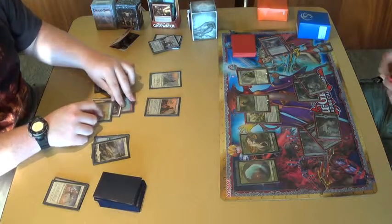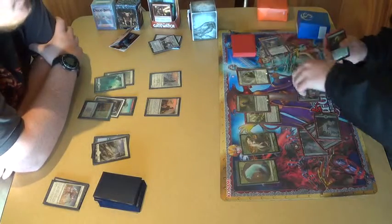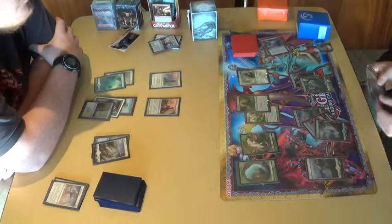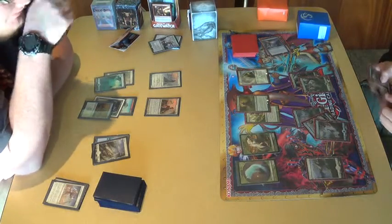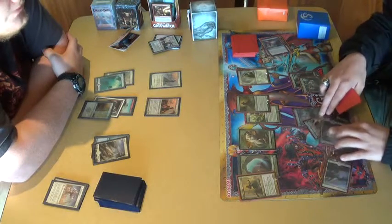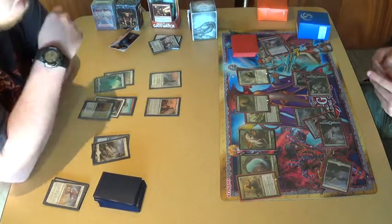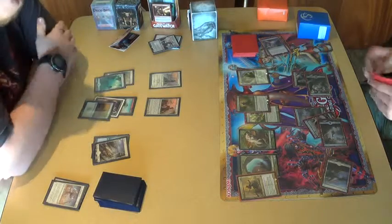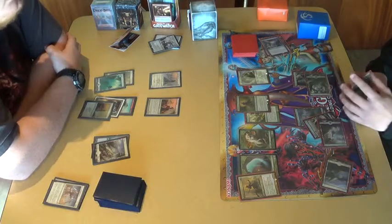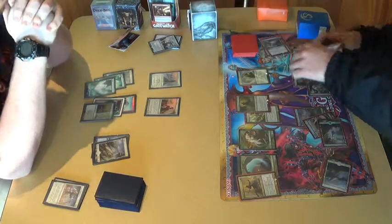Dang it. You're down to top deck. Yep. Turn. Yay, funny up lanes. I want to play Centaur Articular, which gives three life, bringing you up to seven. Am I at 44? Yeah. I'm gonna sweep top deck and land.